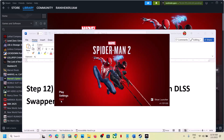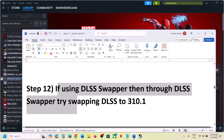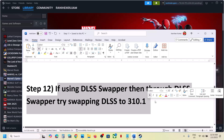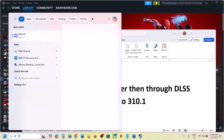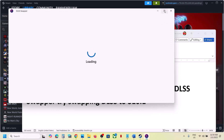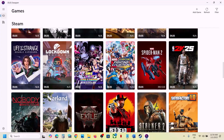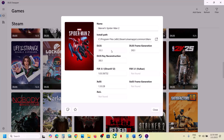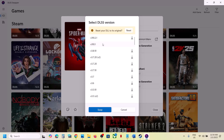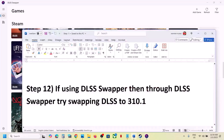If you are using DLSS Swapper, you can swap DLSS to version 310.1. Launch DLSS Swapper, find the game in the list, click on the game, select version 310.1, swap it, and also set version 310.1 for the other entries. Then launch the game and check — this has worked for many players.